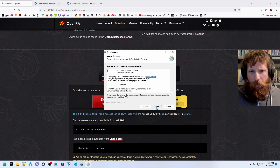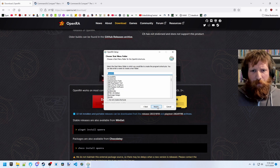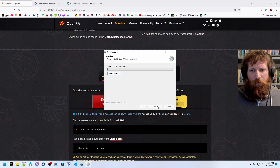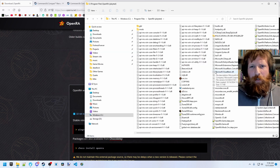It's under the new public license, so free for non-commercial use. This is the playtest, so it's installing separately from the stable version. That's completed and installed here in our program files slash OpenRA playtest.